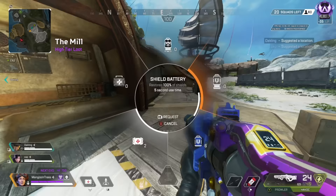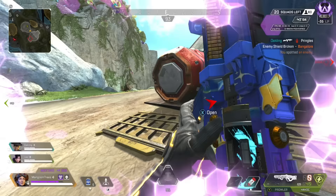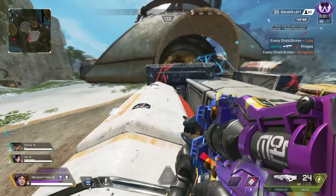Too many players give the excuse that because they're jump master they can't look around — wrong. You need to build this skill. You can focus on your drop and free-look at the same time. You'll have to balance it more than the person who isn't jump master, but it's still a skill to develop and enhance, especially if you solo queue since you can't count on randoms to free-look and communicate what they're seeing.